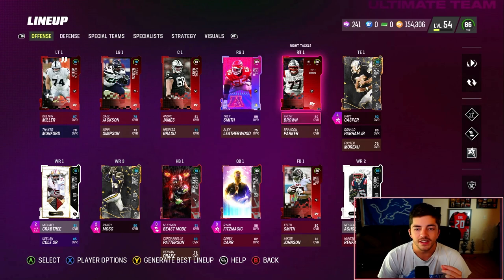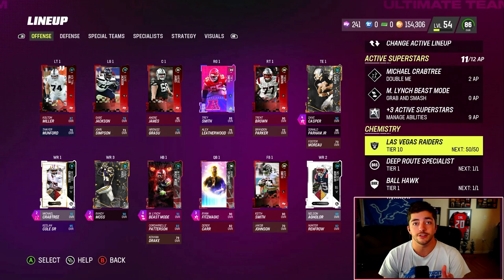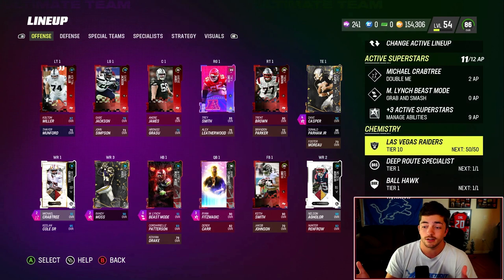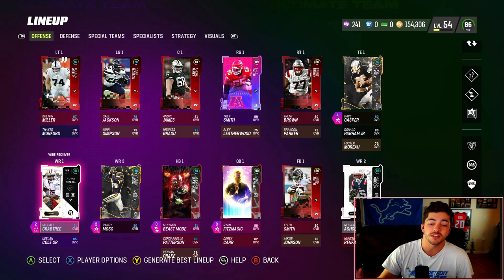Offensive line — this is where I'm willing to sacrifice, and you should consistently be willing to sacrifice if you're trying to make a theme team. If you are a non-theme team, you are at a natural disadvantage — you can win, but there's no arguing that. Raiders and Legends theme teams are the best as of right now, which is September 25th — there's no arguing this.